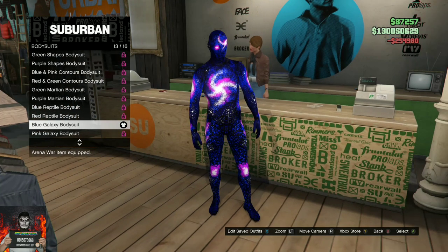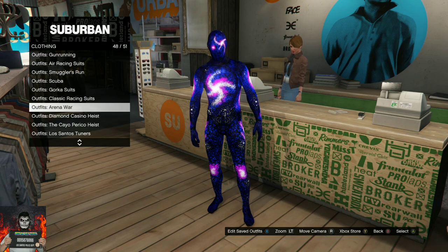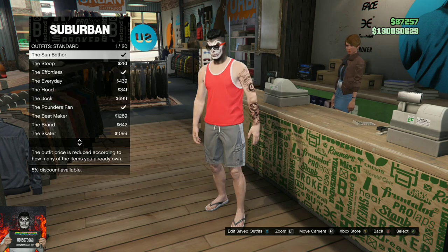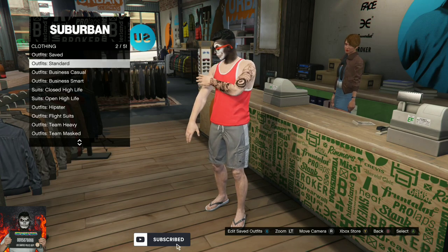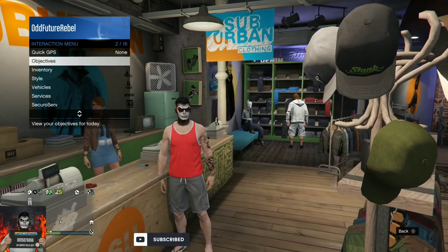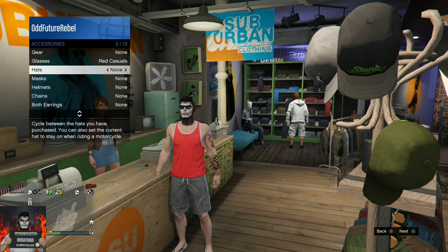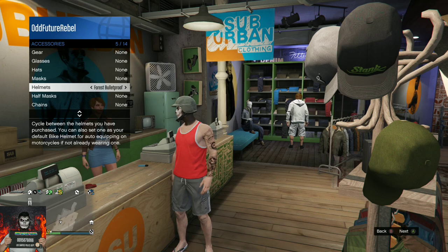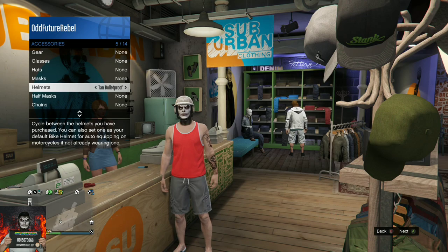You will need to go over to the section called standard outfits and purchase any standard outfit. Afterwards, back out from the front counter and remove any accessories that are on your character's face. Then equip any bulletproof helmet on your character — it doesn't matter which one — and make sure you save this as an outfit on a different slot.